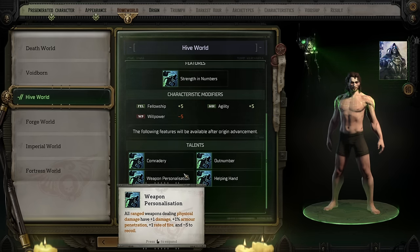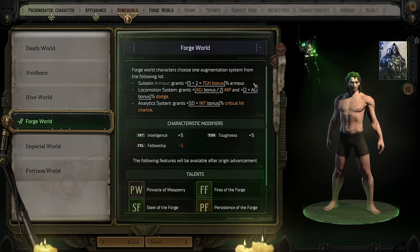Forge World characters get a variety of really interesting bonuses. Forge Worlds are huge industrial planets all about creating things. People from there tend to be a little smarter and tougher. Unlike the other worlds, the Forge World actually gets a choice of their feature bonus — they can either take a bonus to their critical chance, a bonus to their dodge chance, or a bonus to their armor. These bonuses are calculated off of different stats — intellect, agility, or toughness — so you can pick one that leans into what you want that character to do.